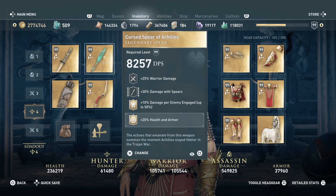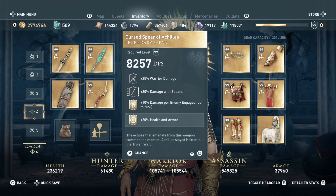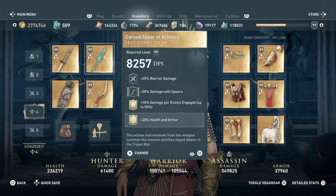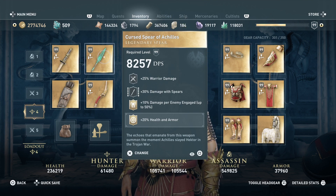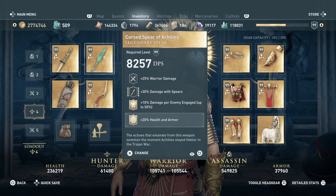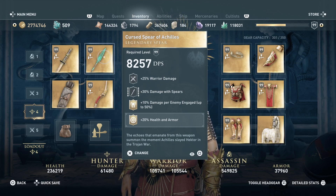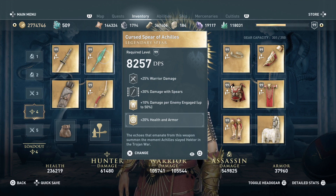As far as what I put on as the second weapon, it's the Cursed Spear of Achilles. The reason I did this was for the warrior damage, for the damage with spears. And I like the little perk — 10% damage per enemy engaged up to 50%. That seems like I'll be getting more damage because I'm going to be going in and roughing up a bunch of people all at once. I also added plus 20% health and armor, just so that we're not taking as brutal a beating.